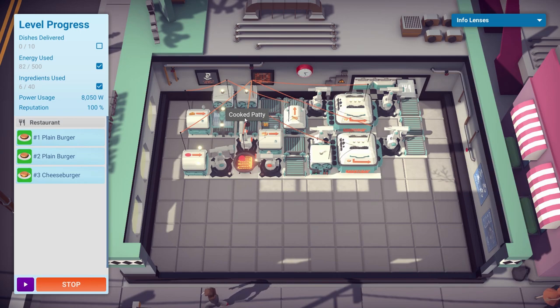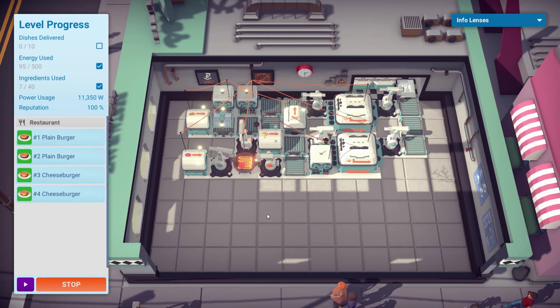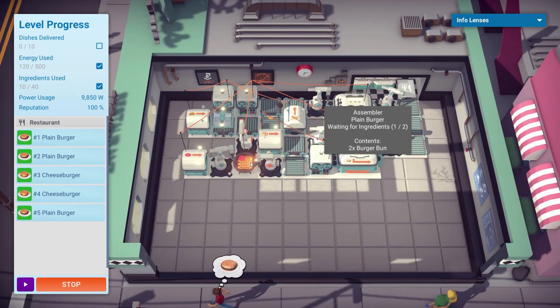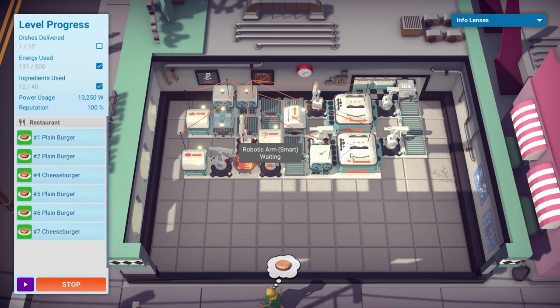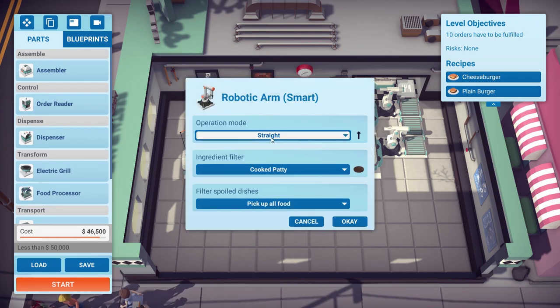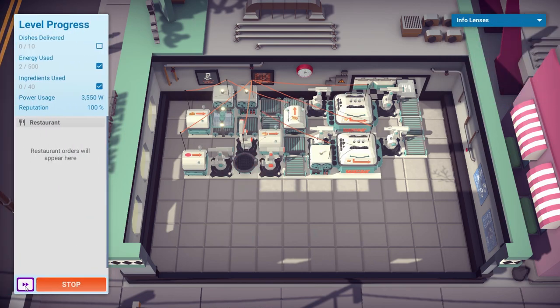They've made a cooked patty and the smart arm has grabbed it. But wait — we might have a problem with the plain burger patties. This arm isn't getting any patties for the plain burgers — it's not playing ball. Do I need to swivel it round? You can change the direction the arms are working. Yes, it was operating in straight mode and maybe I had it the wrong way around. Let's give it another go.